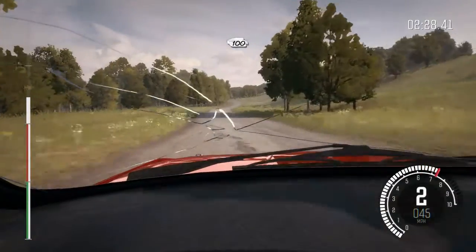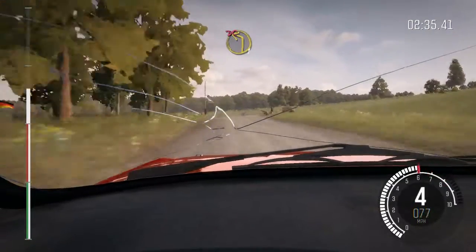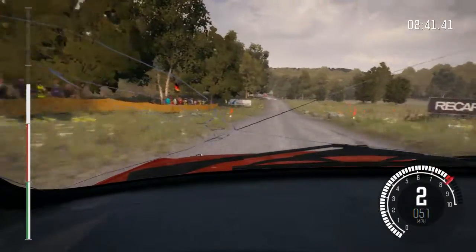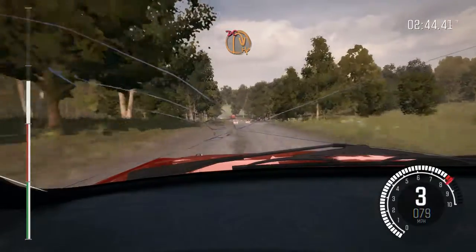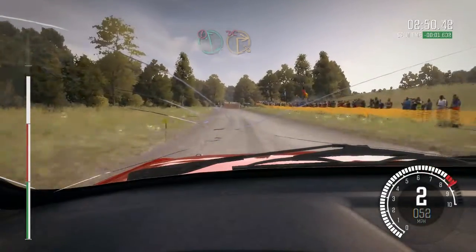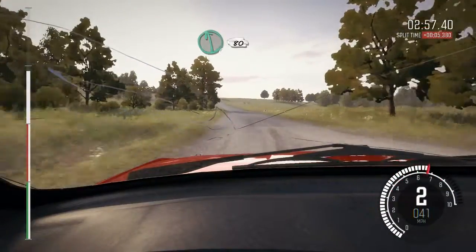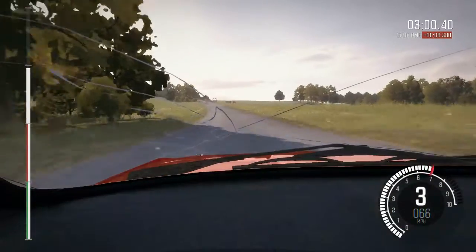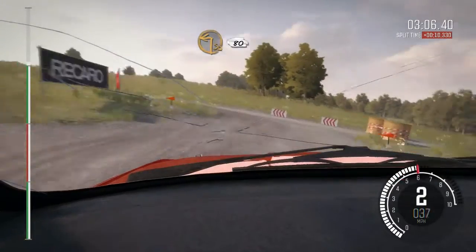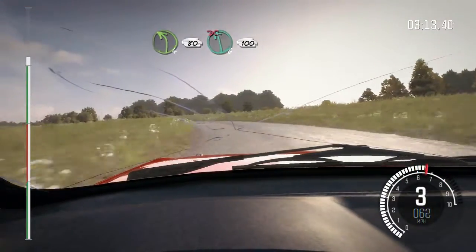Right six, turn left one, don't cut, one hundred through dip. This is another slightly late call - care crest immediately. I kind of should have been on the brakes when he was saying that. Caution left six, past junction, immediate turn square right, don't cut, ditch on exit. Left six - I feel like this is part of that long course that I did so badly at. It went green again, that's good.